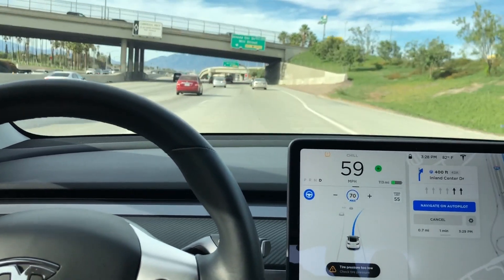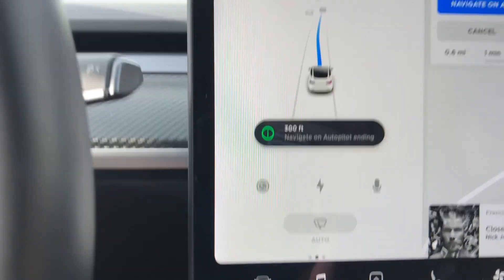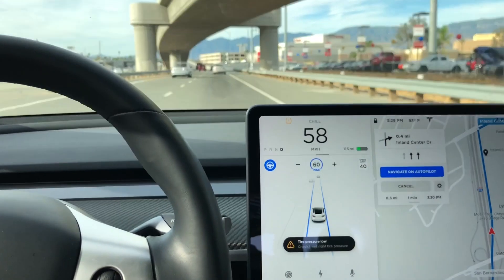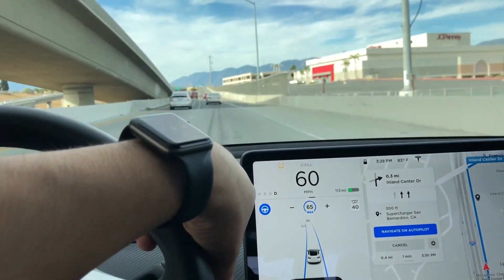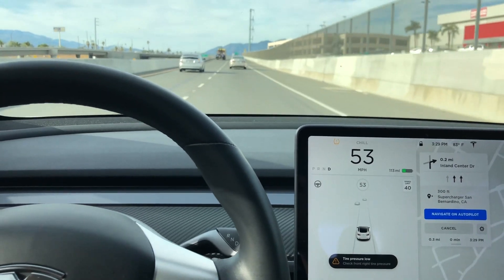We're now approaching our exit. On the screen it tells us to go right, confirmed by the turn stalk, and you'll see it count down — 400, 300, 200 feet — then it turns navigation off and continues on regular autopilot with the two blue lanes. This is it taking the off-ramp to the exit, and I'm going to turn the autopilot off, retake control, and take it from the roads.